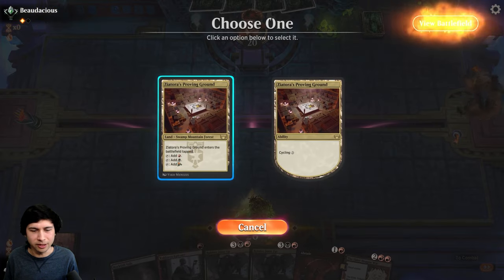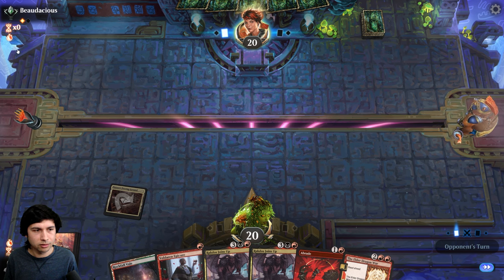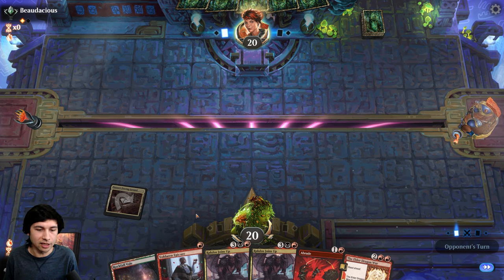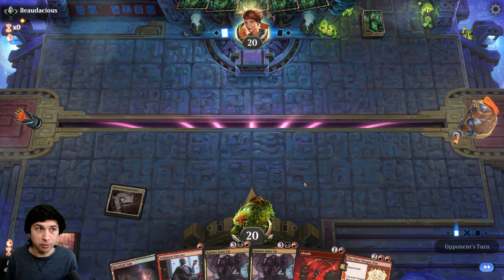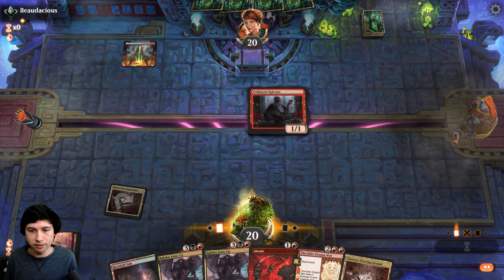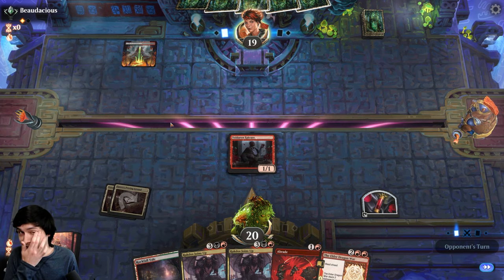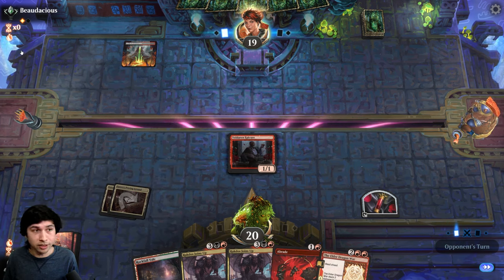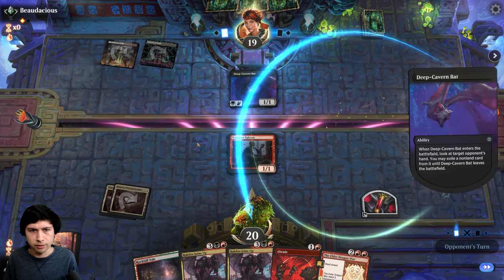I should play some graveyard interaction. No, it shouldn't matter — if I find it, I find it, it's over. Worst case I can hard cast it, but I just have to make it there. This is one of my better matchups, so if I lose this I'm gonna be very sad. I want to face exactly a Rakdos deck — no counter magic, can't interact with the graveyard that well.